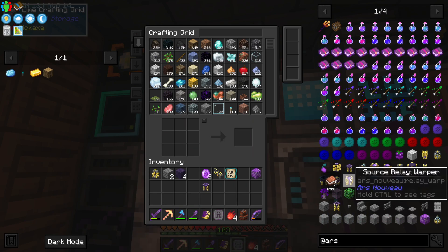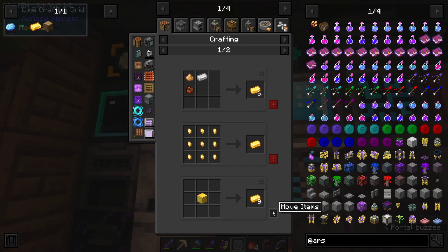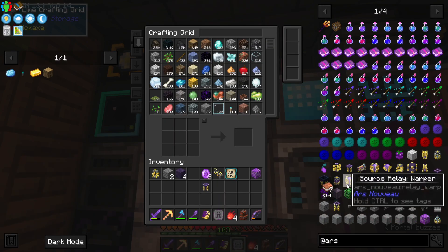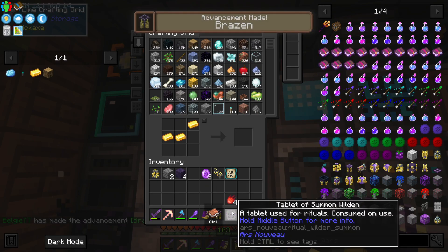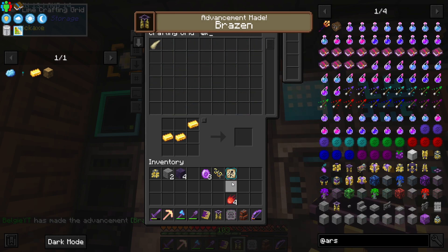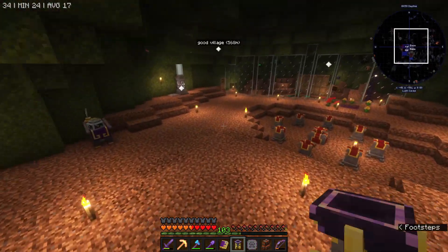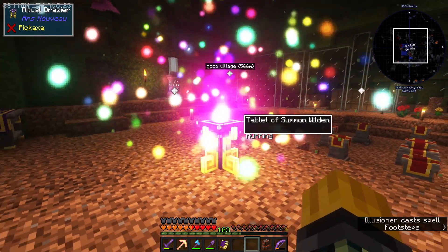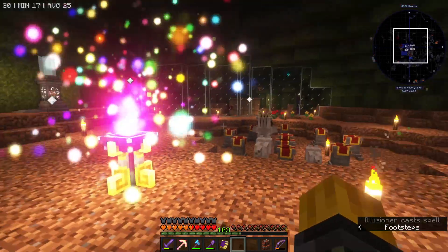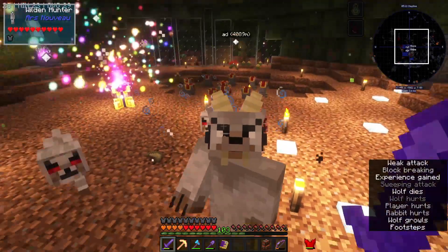Let's do that, and then we are missing one more gold which we can do like so. There we go, so let's now make this. I think you actually need to get all of the Wilden drops, which I don't think we have - yeah, we only have the horn. So if I actually place this down and then click that onto it - awaiting activation. Yes, here we go, it's actually spawning them so I can now kill them and get all their drops.